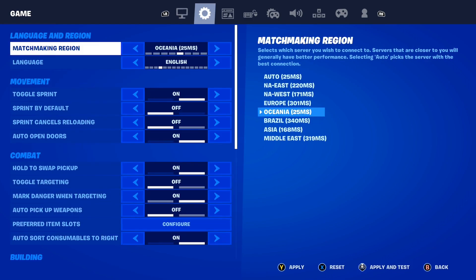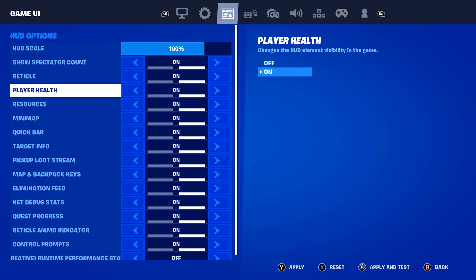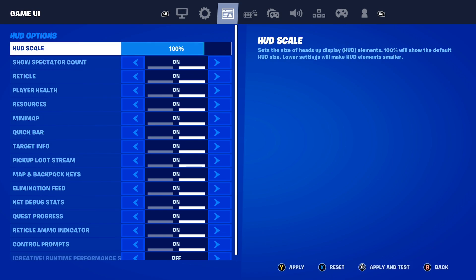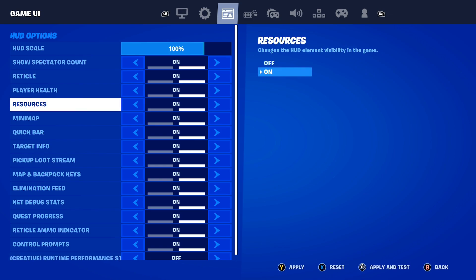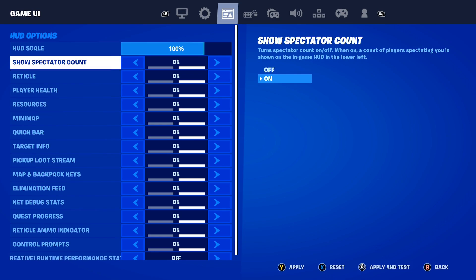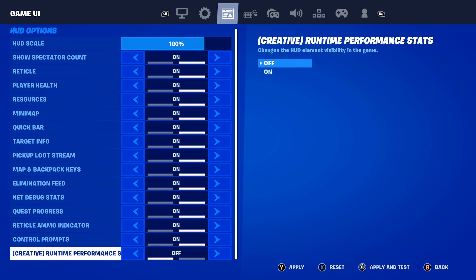After that, go to the game UI settings here inside of Fortnite. Once you're on here, you want to copy my settings exactly. Make sure the HUD scale is set to 100% — that is the best HUD scale inside of Fortnite. Just make sure all your settings are the exact same as mine. When you come down, make sure your creative runtime performance stats is turned off here inside of Fortnite, because apparently this does help.